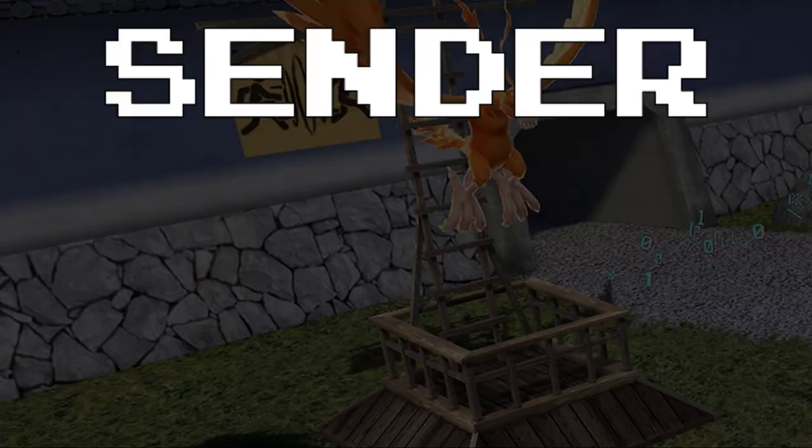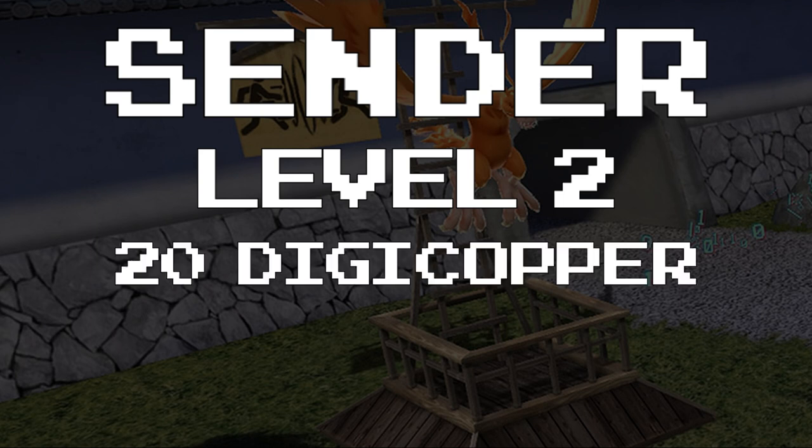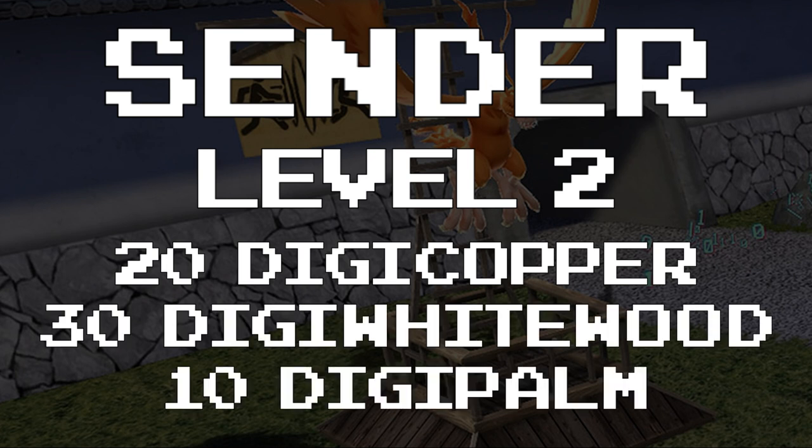The final thing to do in Chapter 1 is to upgrade the sender to Level 2, as this will allow us to recruit Wizard Mon in the next chapter, which will require 20 Digi Copper, 30 Digi Whitewood, and 10 Digi Palm. You've now completed everything you can do in Chapter 1. This extra money is going to allow you to have the stats and items you need to get through the rest of Chapter 1. Once Chapter 1 is completed, you can finish setting up this beautiful system.